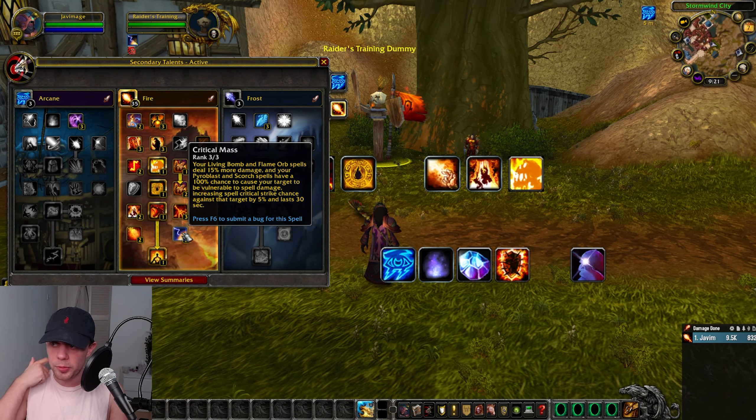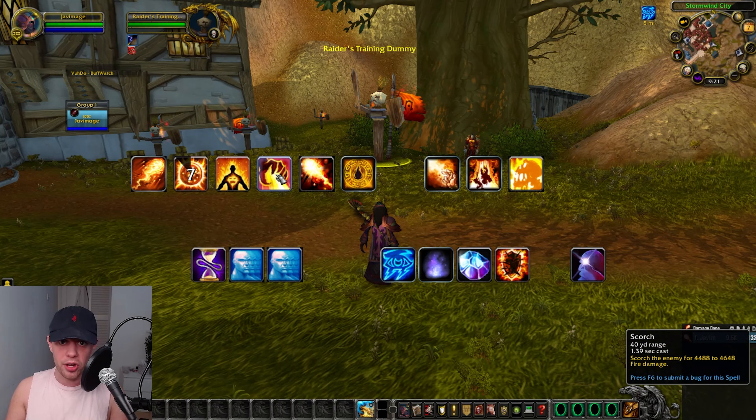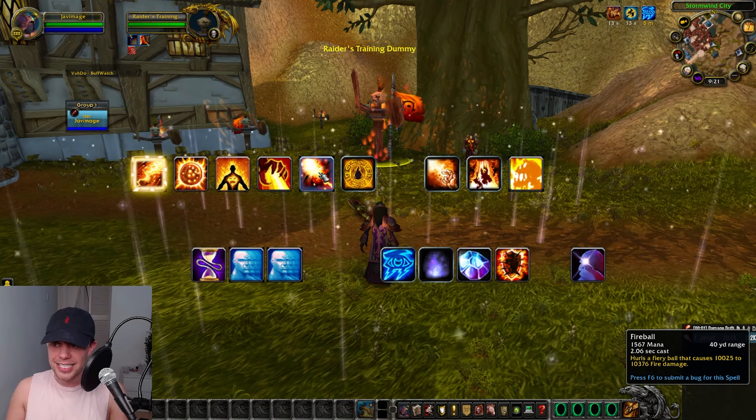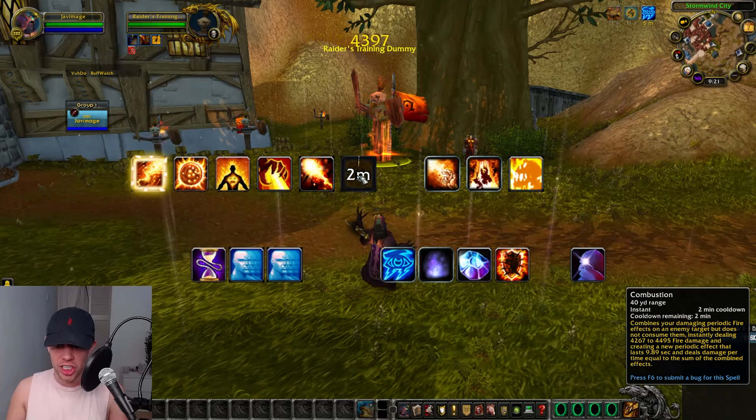We're going to make sure we keep that Critical Mass debuff up on our enemy with our Scorch spell. As our filler spell, we're just going to be using Fireball. For our main DPS cooldown, we have Combustion.